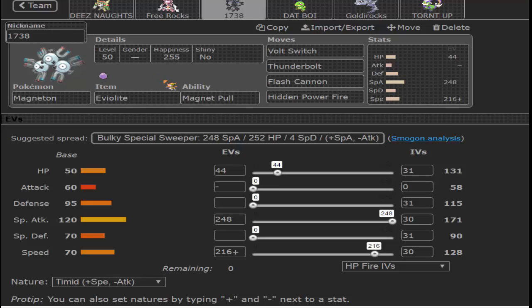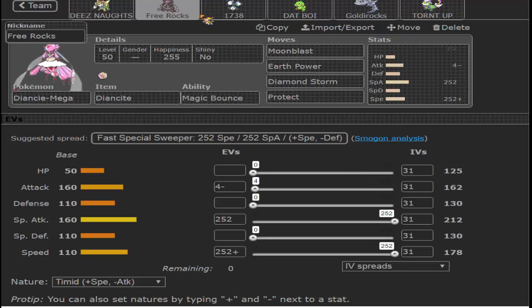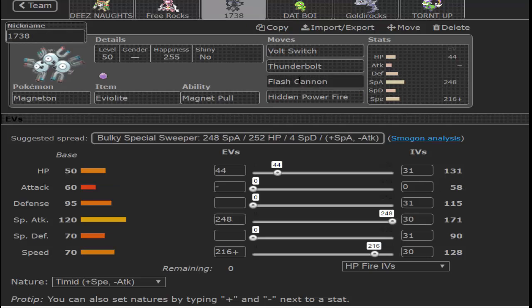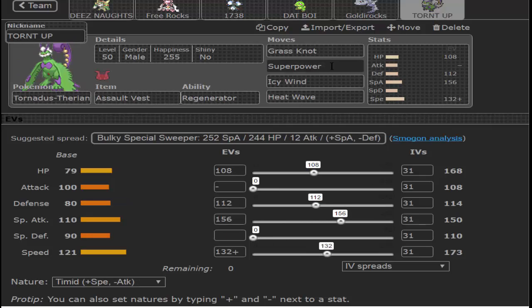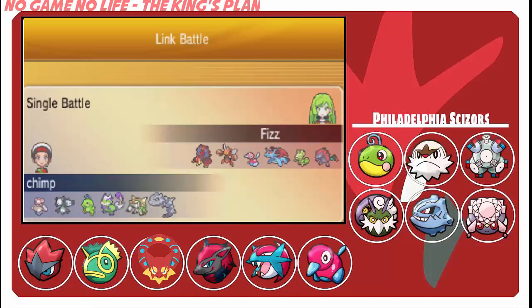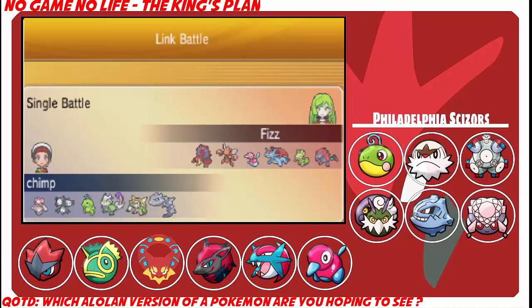I was debating putting Analytic on Magneton to take on Porygon a bit better, but I can also beat Porygon if I paralyze it, go to Diancie, and Earth Power or Moonblast it down. Drain Punch also beats Porygon because it puts pressure on it. I don't have Knock Off because I need to OHKO Rhyperior. His team is Volcanion, Scizor, Porygon-2, Salamence, Kecleon, and Zoroark. Zoroark combined with Salamence and Scizor is going to be a problem — otherwise I'm not too worried. I also put Scald on Politoed over Counter because Counter is illegal with Encore on Politoed.